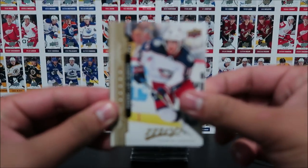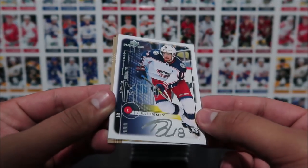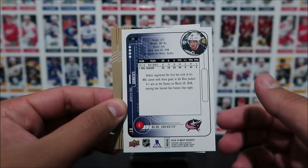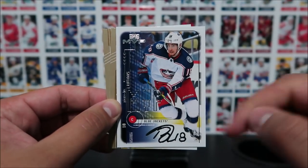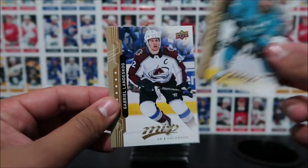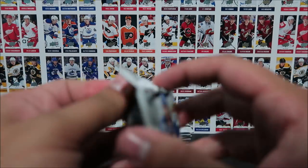Nick Foligno, Pierre-Luc Dubois, and we got an MVP — this is one of the tribute cards, a silver script of Pierre-Luc Dubois. That's really cool. I believe I've opened up the 1999 version of these cards, so this is a really cool set — if you have a chance to buy a box of the old ones, definitely do so. Joe Thornton and Gabriel Landeskog — base cards in there as well.